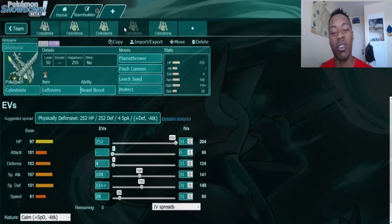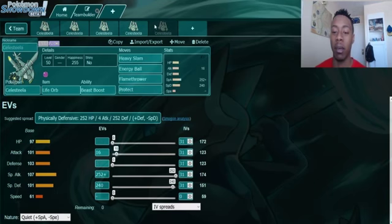Now for the first non-standard Celesteela set: Flamethrower and Flash Cannon. This one runs 108 EVs in Special Attack to capitalize on Celesteela's solid Special Attack stat, dealing with the mirror and Fairy-types better. Flash Cannon is chosen because Celesteela often gets Intimidated by Arcanine, Krookodile, and Salamence, so a physical attack drop doesn't matter. It still runs Leech Seed and Protect for scenarios where Flamethrower or Flash Cannon isn't the right call. The spread is 252 HP and 116 Special Defense with a Careful nature, keeping it very bulky while adding offensive pressure.